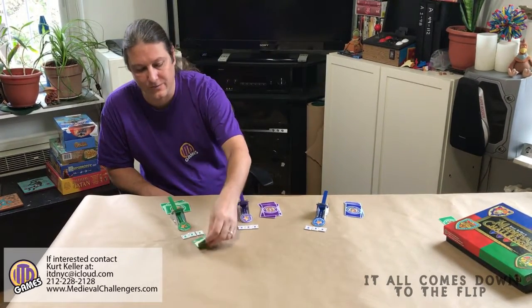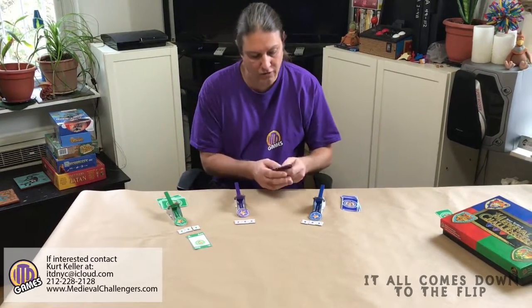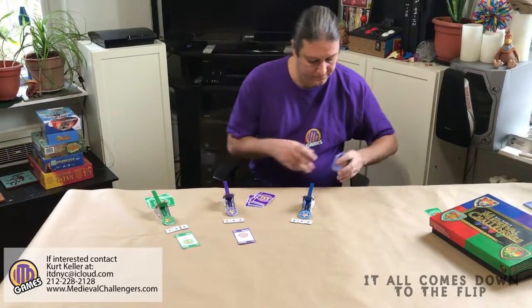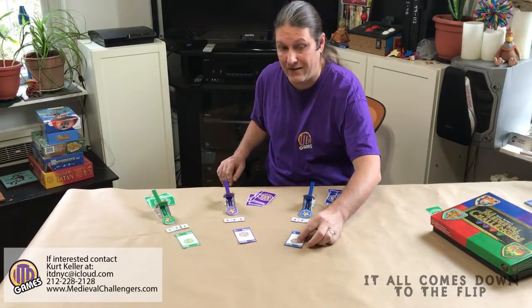They play their gnome and attack with a pointy hat, worth 30 battle points. The wizard warrior looks at his hand and says, I'm going to play my magician for 55 battle points and cast invisibility. King Norman's army decides to play their crusader worth 75 battle points.